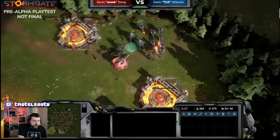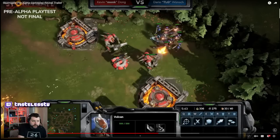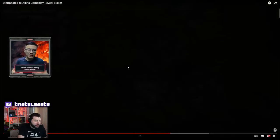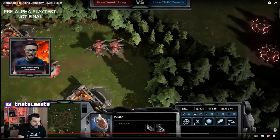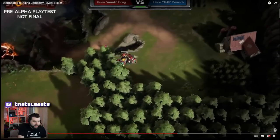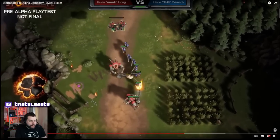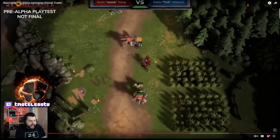Monk is getting dominated here. Now we've got the big boys. Seems like this is splash damage. He did a lot of worker damage, so Monk's in a pretty bad economic disadvantage. He's going to have to try some really sneaky tactics — maybe getting an upgrade. They've got almost like a headbutt — boom, stun. Looks like they can't shoot during that stun.